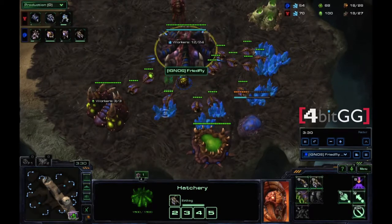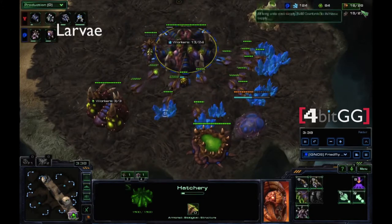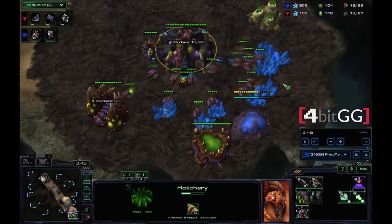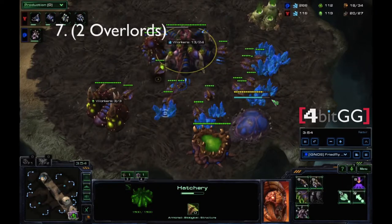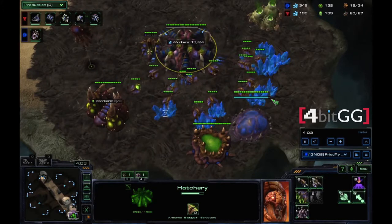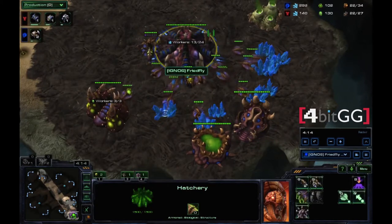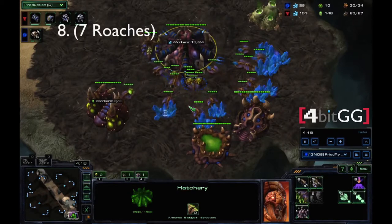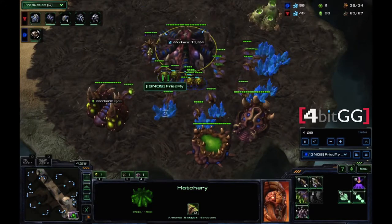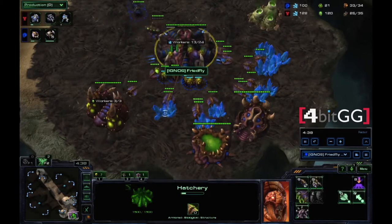As soon as the queen is finished building, immediately shoot that larva inject. This is the crucial part: between the 18 supply cap and the point when you build roaches, you don't want to build any more drones. You're going to build exactly two overlords — this gives you enough supply to not get supply capped by all seven roaches, while giving you just enough minerals. As soon as this roach warren pops, your first inject should be finishing around the same time. When that inject pops, pump out those roaches. You'll usually be either gas or mineral blocked at first, but eventually get that seventh one up, and keep injecting your hatchery to maintain larva flow.